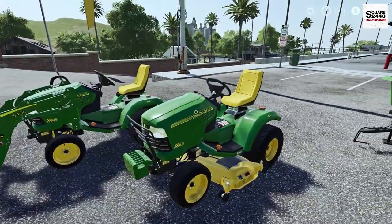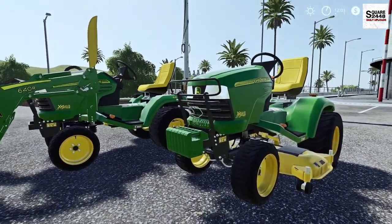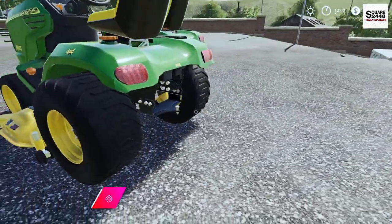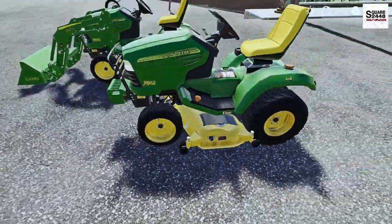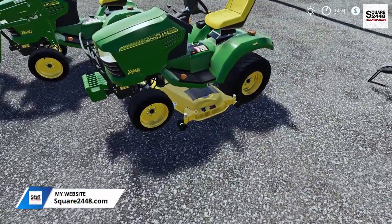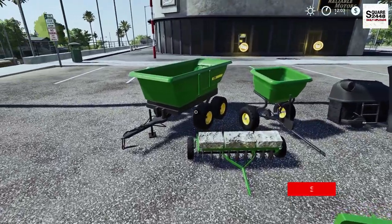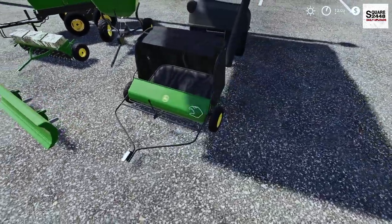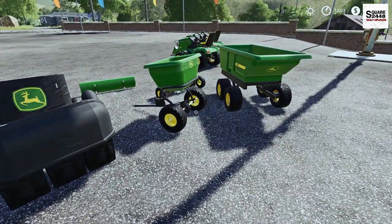Here it is — it's a John Deere X748 Lawn Mower Pack. We have a front weight for it, a front bracket protector, and quite a few options including a three-point hitch in the back or a regular hitch. Since you can get a loader, it does come with a loader bucket. You can also get a mower, a John Deere wagon, an aerator, a blade, a small leaf collection system, a bagger to collect grass, and a fertilizer.